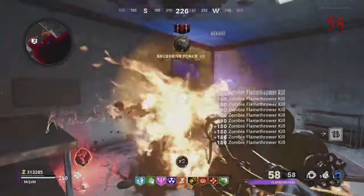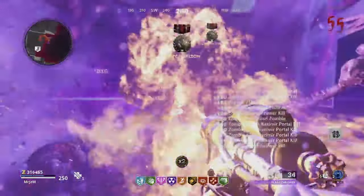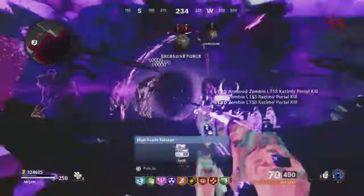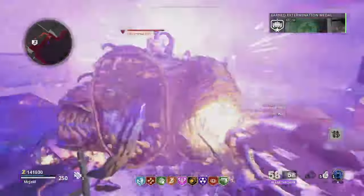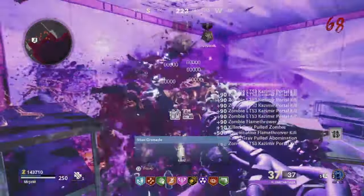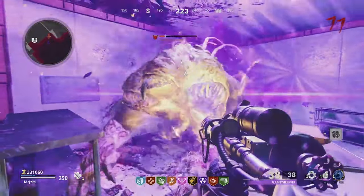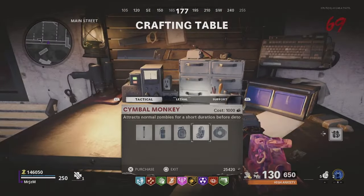Next, let's talk about how to deal with the Abomination. When the Abomination enters the room you're in, you immediately want to throw down a Gersh Device. This will slow down the Abomination, and you're just going to spam it with your Flamethrower. Usually this will be enough to kill it in one go, but sometimes you'll have to use more than one Gersh Device or more than one Flamethrower. If that's the case, I recommend you ignore the Abomination, follow the same path you would otherwise, and keep using the Flamethrower and Gersh Device combo until it is eventually killed. Make sure to restock on your Gersh Devices after you're done killing the Abomination.